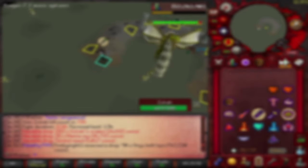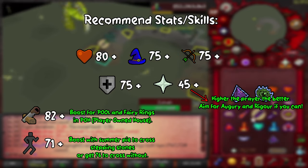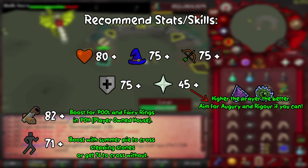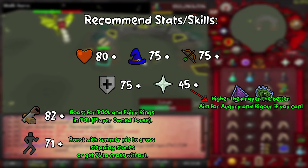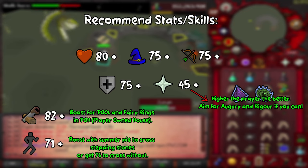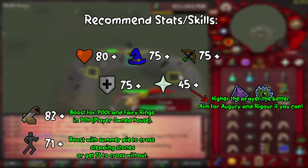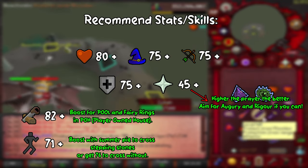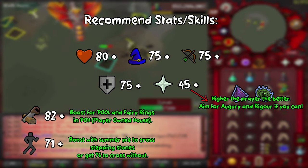Let's talk about recommended combat stats and skills for Zulrah. I would look at getting 80 HP, 75 magic, 75 range, 75 defence, and 45+ prayer because you're going to need overhead prayers. If you get higher prayer to unlock augury and rigour via one of the scrolls from Chambers, that will be useful as well. I used eagle eye and mystic might and managed to get quite a few kills through those prayers. You could do this with less stats, but it's not recommended over a long period of time.